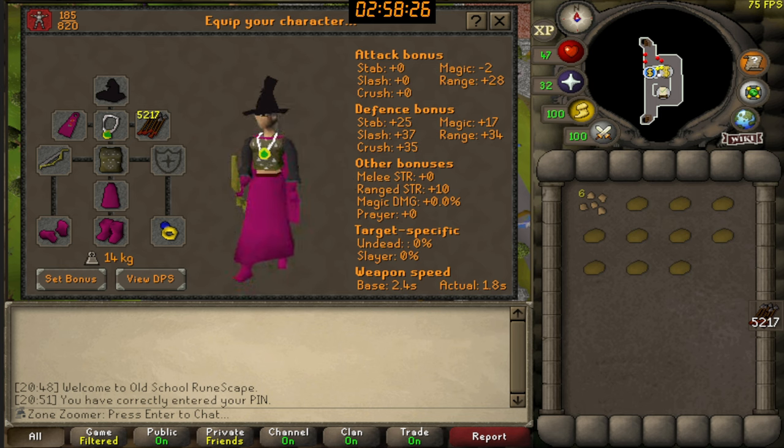I just looked at the drop table for ham guards and they actually also drop seeds — not very commonly, but it is an option. I think that's a bit better than wizards, because wizards really only drop a few runes. Not very useful, but maybe good for Range training.